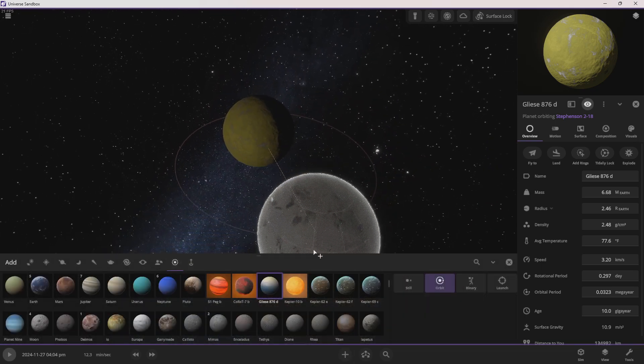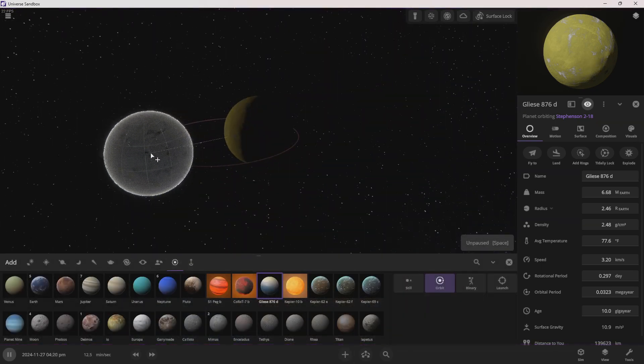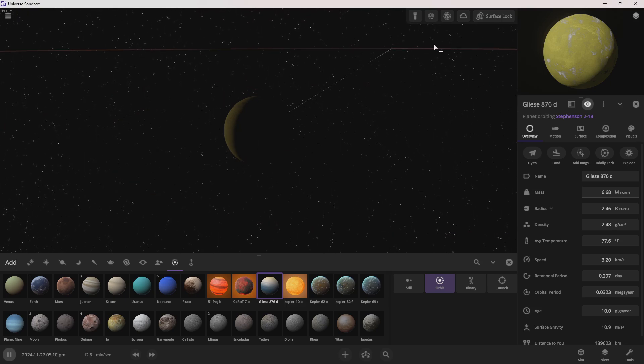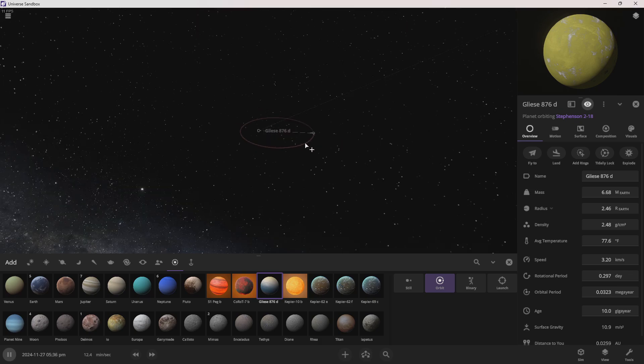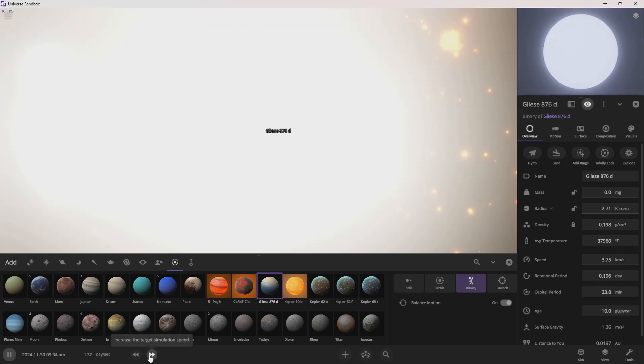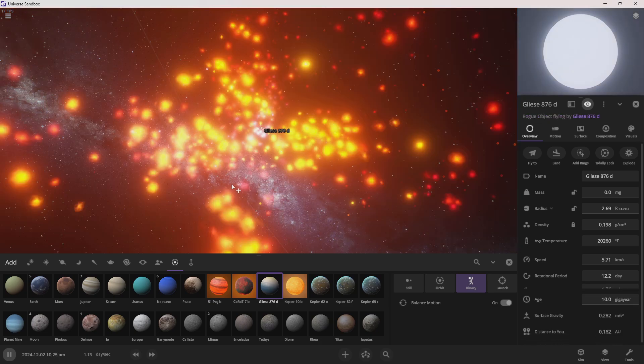I might have changed the distance of how much. I already forgot where it was, I can't find it — I'm so goofy. Binary system — actually, let's get auto motion. It's a supernova — oh, that gives me a good idea for my next video. I'll do that next video, thank you.